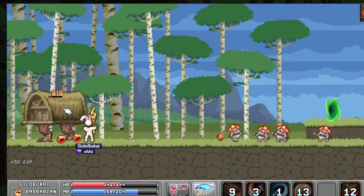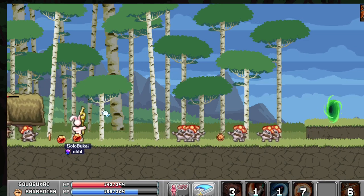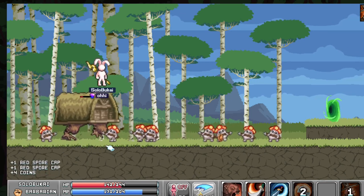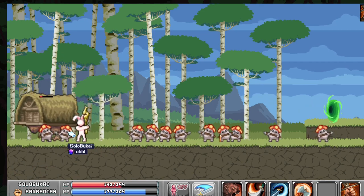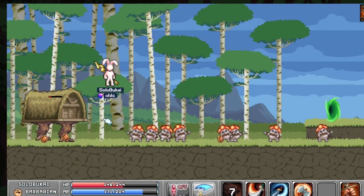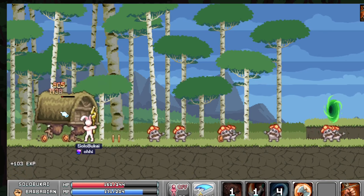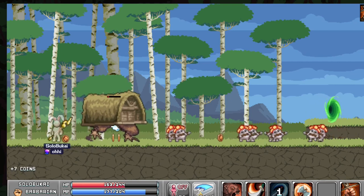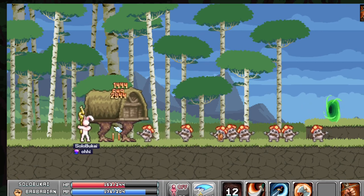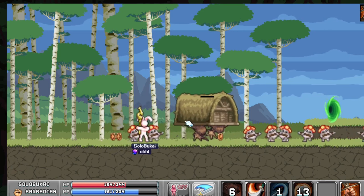By doing this, you get a talent reset potion from Prometheus. There's not really a good reason to go after Baba Yaga right now, as he doesn't have great drops. The only reason people do it is to try and get his egg drop, which at the moment doesn't do anything — people are holding out for future content that might give you a pet.